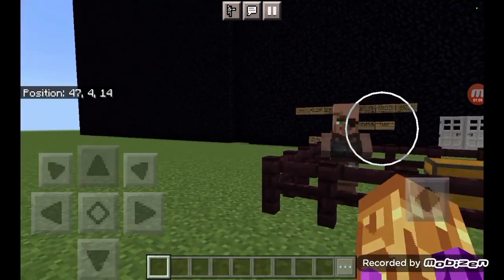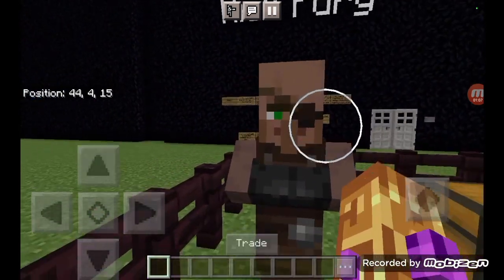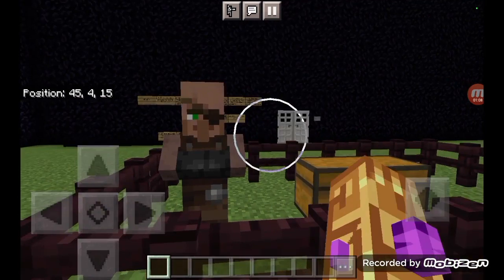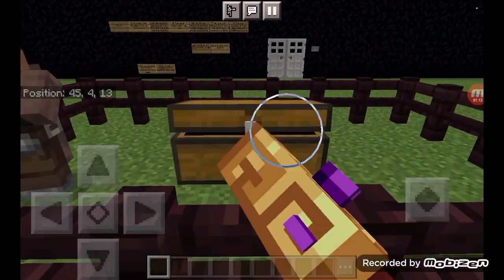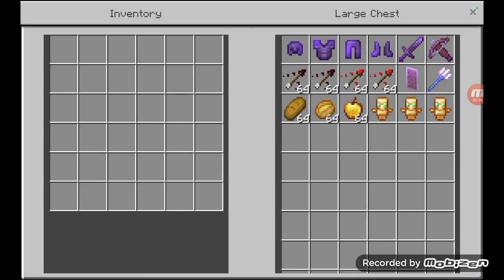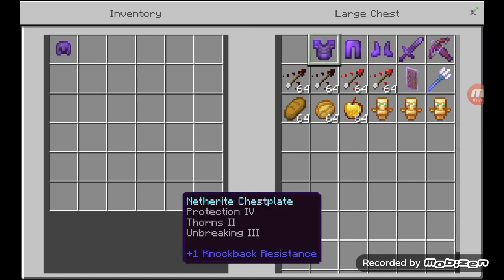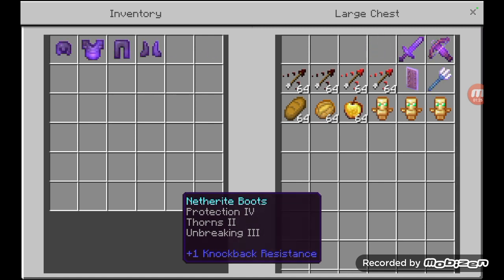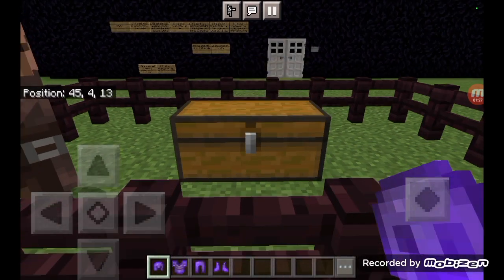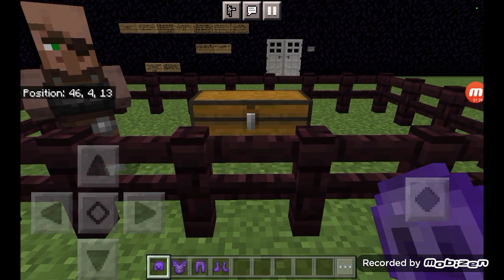Alright, so here we have our Nick Fury over here, just chilling. Looks like he's got some stuff for us to fight the Hoglin. What you got for us, Nick? So he says we have a nether helmet — protection four, thorns two, and unbreaking three. Same with the chest plate, same with the leggings and the boots. It's basically the same.